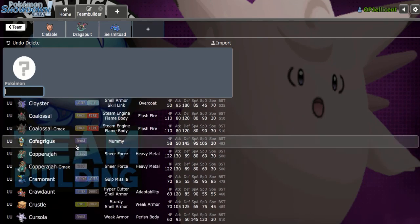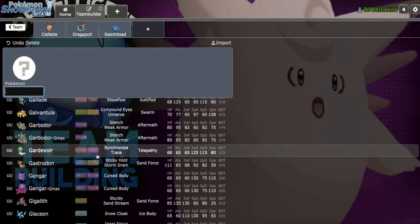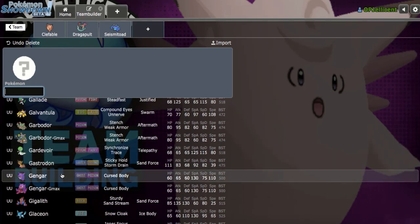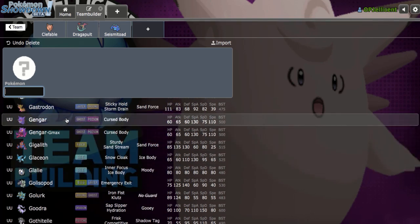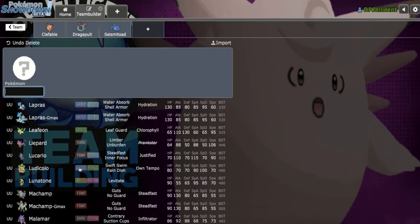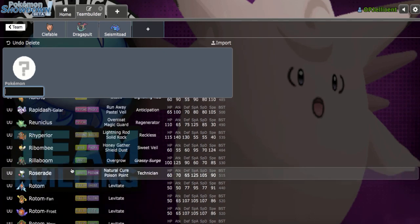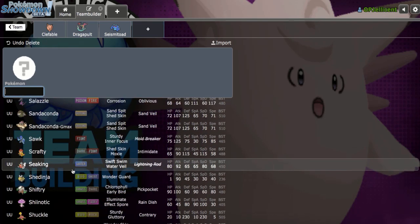Are there any Pokemon faster than base 95 besides Inteleon, which I ran before as a Choice Scarfer? There's Gengar, but I'm doing a Gengar team builder very soon. What else can outspeed Choice Scarf Galarian Darmanitan? I'm going to add something I haven't used throughout the entire gen — let me look for that.